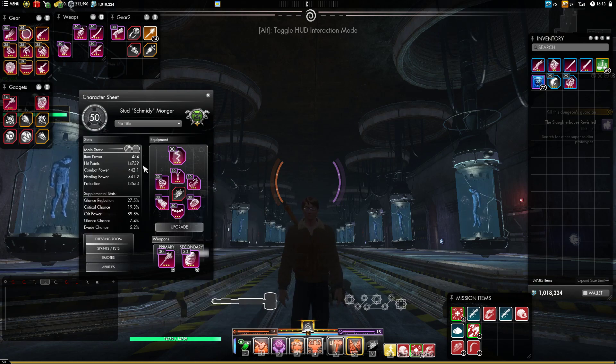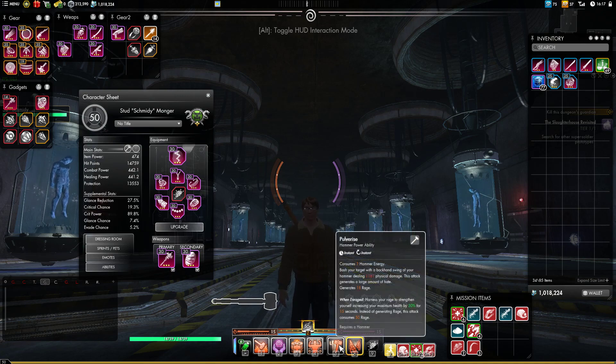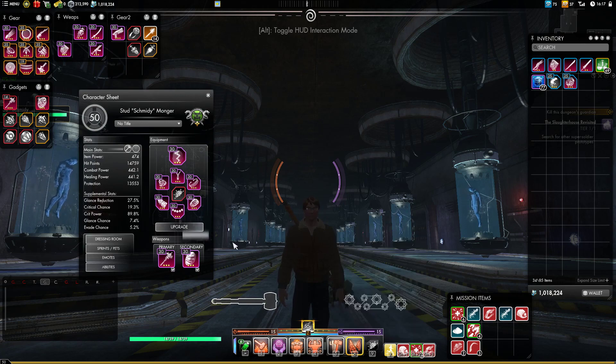So what we're going to be using are cooldowns. Most of our cooldowns are 20 seconds and last for 8 to 10 seconds, so you can have full uptime on them. We'll also be using hammer, and we'll get into the reason for that later. Basically, it comes down to this skill — Pulverize — which gives you an extra 30% of your health and gives you 30% more survivability.